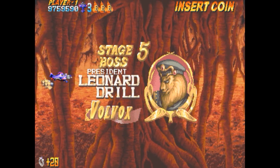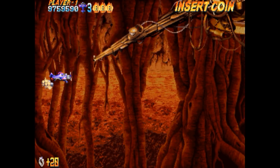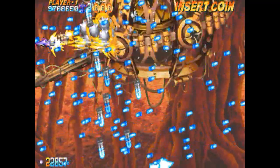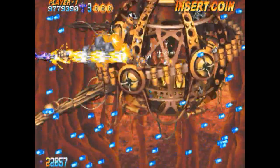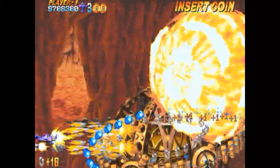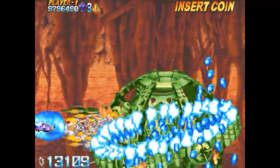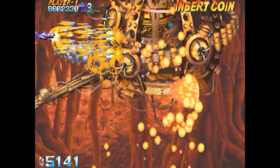Llegamos al enemigo final: Leonard Drill. Es bastante puñetero porque dura mucho y tiene patrones casi todos cabrones. Empiezo poniéndome en la parte de arriba y concentrando el disparo para que la nave se mueva más lentamente y tener más precisión en la esquiva. Tengo tres bombas: a la que lo vea mal, suelto bomba. Aquí no me lo pienso. Esas ráfagas las dispara a cara de perro, mejor tirar bomba porque te puede dar.